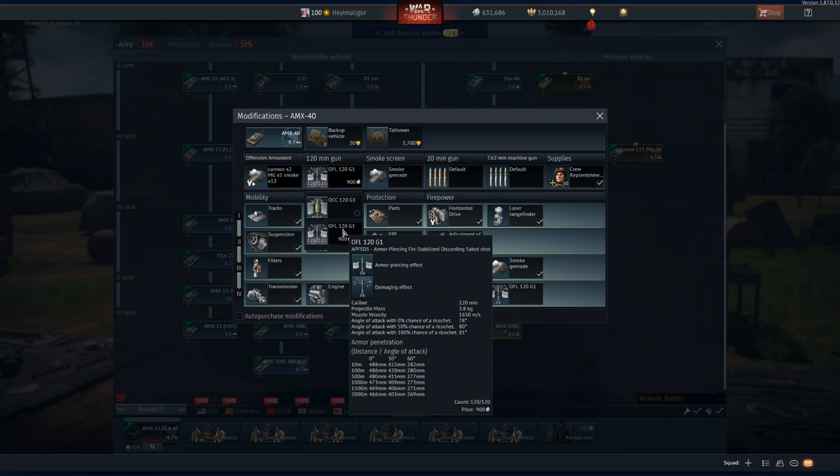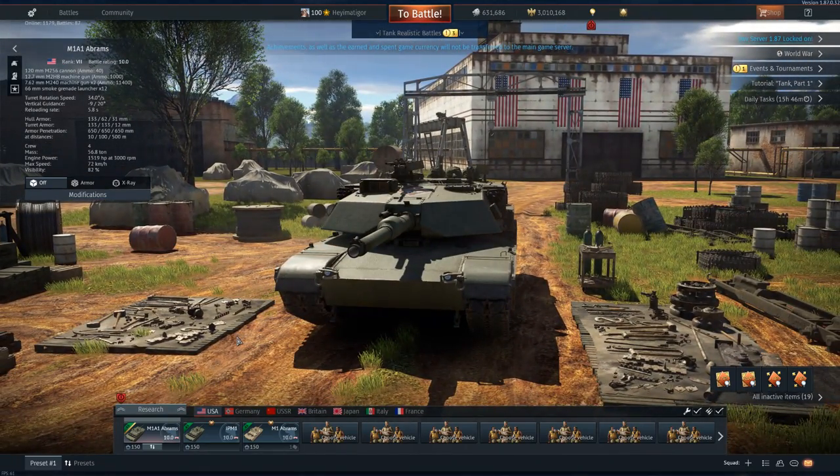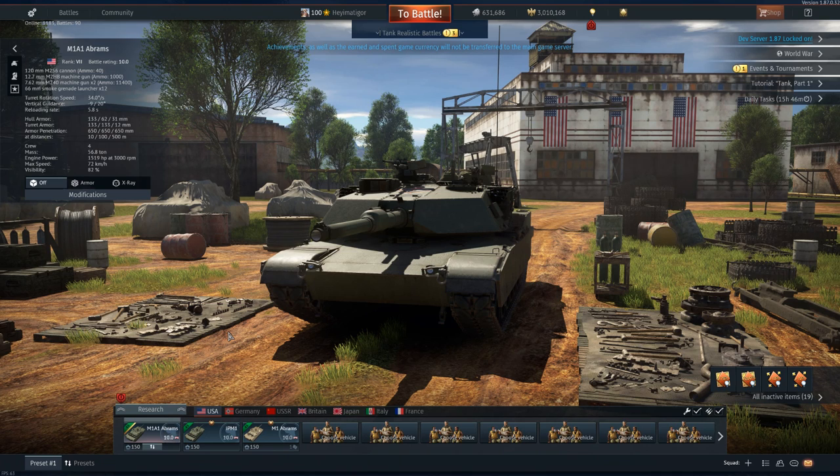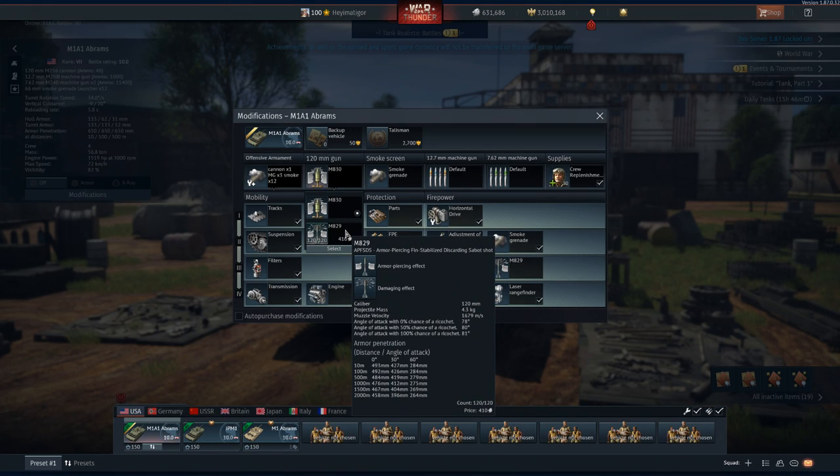This is such a strong gun. Now this is still the dev server, things can change, but right now from the 30-degree performance, the American 120mm M256 cannon is the best cannon in the game — not only for its default penetration, but its angled penetration as well. 493mm at 0 degrees, 10 meters away.